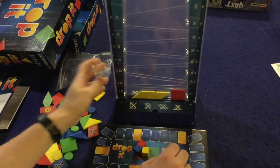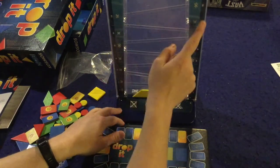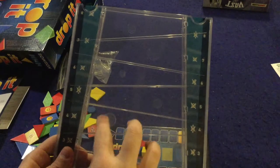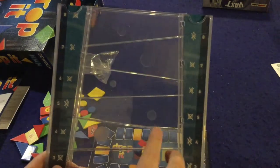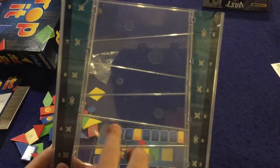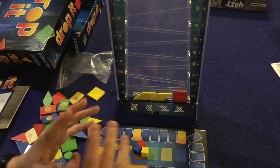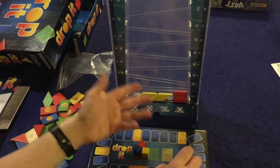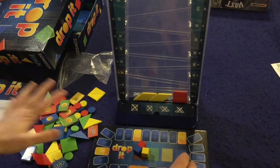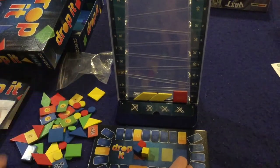You get points based on where your piece lands: one point, two points, three points, four points, all the way up to eight points. There are also these little circles — bubbles — and if you're in a small bubble you get one extra bonus point, a medium bubble gives two extra bonus points, and the largest gives three extra bonus points. You score everything after you drop it, since pieces can move around. Continue until everybody has used all their pieces — whoever has the most points wins Drop It.